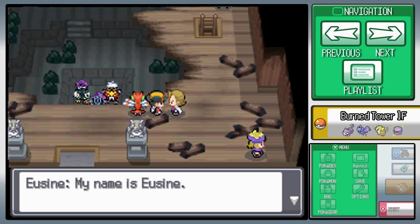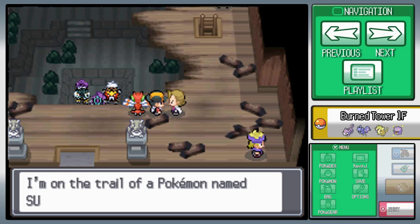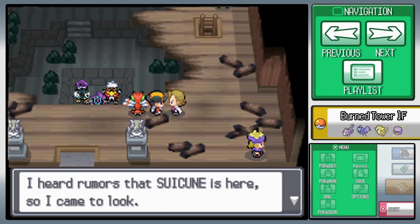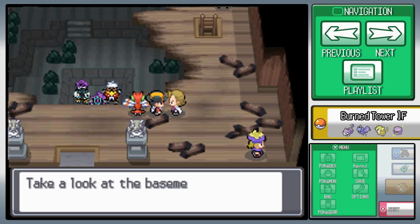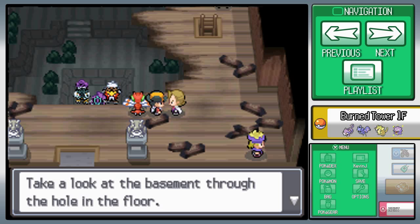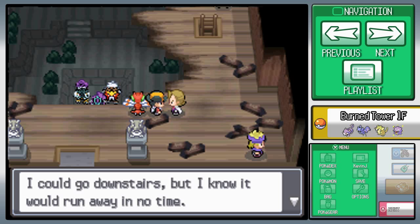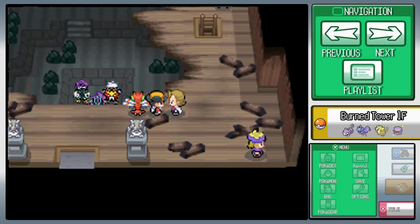We meet someone who introduces himself — it's Eusine (I initially misread his name). He says: 'I'm on the trail of Pokemon — I'm Suicune.' It's actually Suicune the Pokemon he's after. He says: 'I heard rumors that Suicune is here, so I came to look. Take a look at the basement — Suicune is down here. I could go downstairs, but I know it would run away. I have tried many times.'